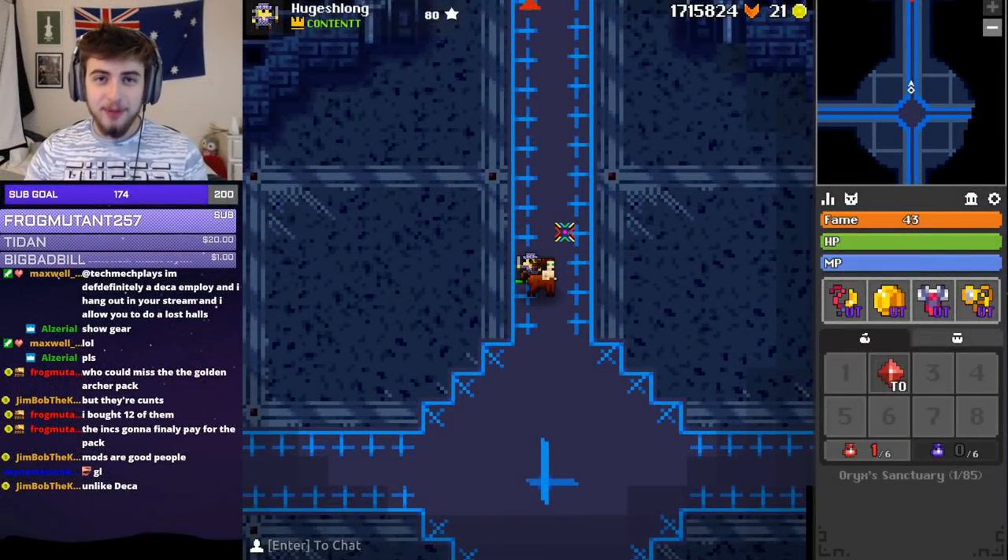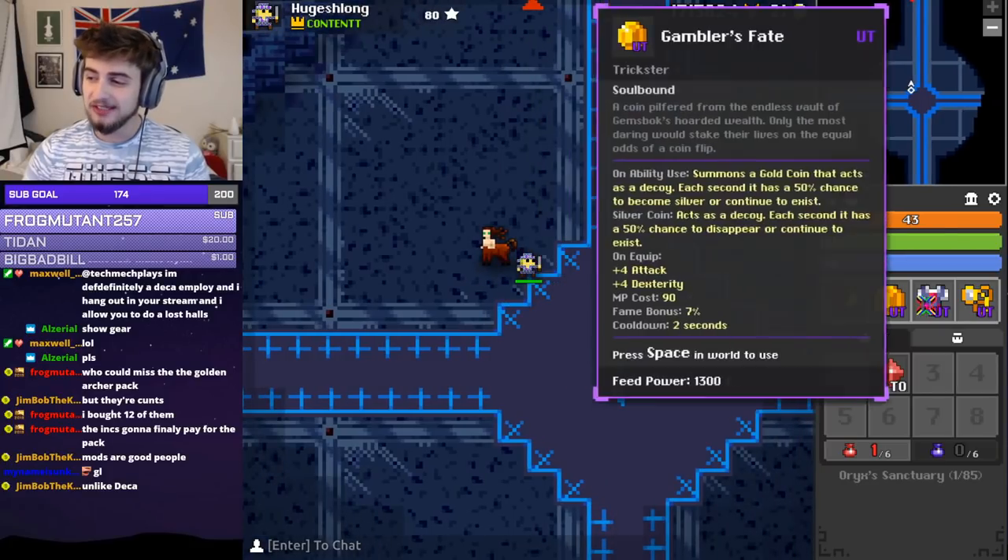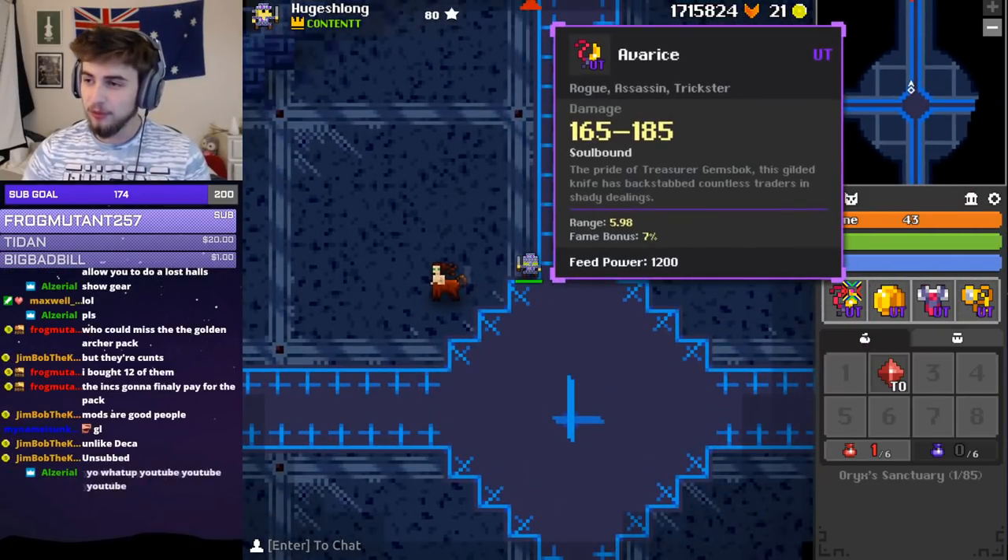Hey guys, Spencer here and welcome back to another Realm of the Mad God video. Today I'm going to be going over the Trickster set. This Trickster set drops from Treasurer Gemsbok.